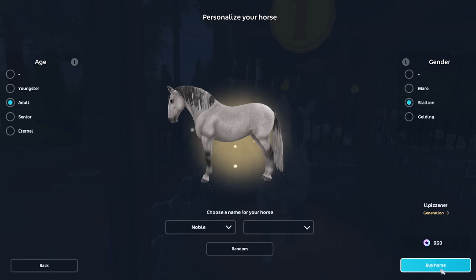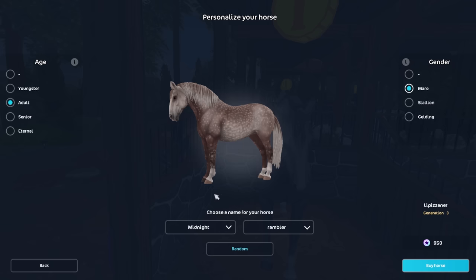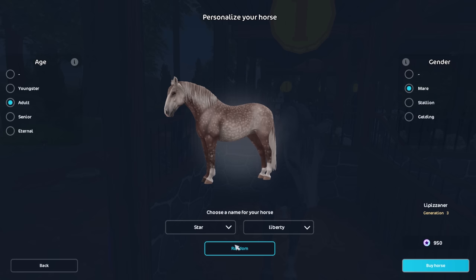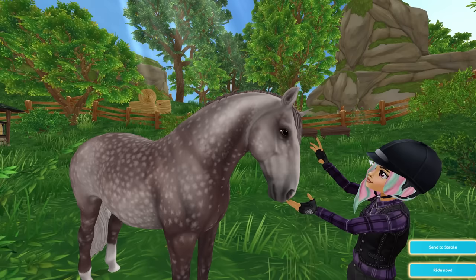The light dapple — this is Noble. He's got tiny little markings by his eye and on his nose. The rose dapple — let's pick a name for her. Midnight Rambler, Star Liberty... her name is Grace. Here she is with those lovely, lovely dapples.